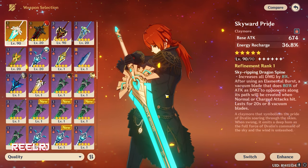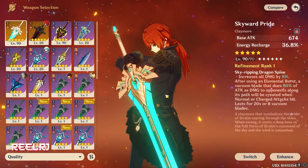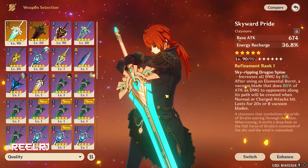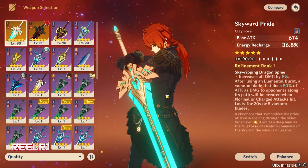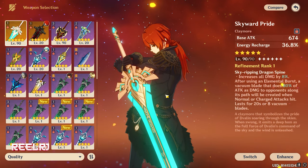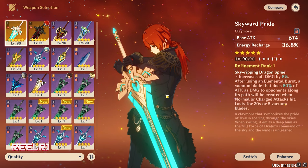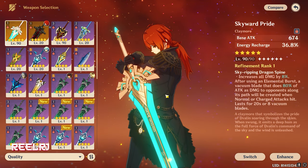It also increases all damage by 8% after using elemental burst, and creates a vacuum blade that does 80% of attack as damage to opponents along its path on normal and charge attack hits, lasting 20 seconds. This matches Navia's kit — she's based on normal attack, charge attack, elemental skill, and elemental burst. It's similar to how we play Diluc: hit elemental skill, do normal attacks, then hit elemental burst.